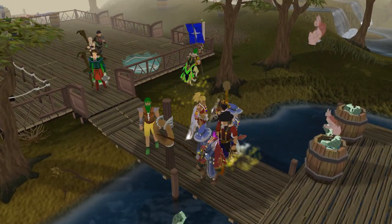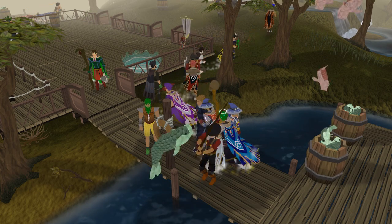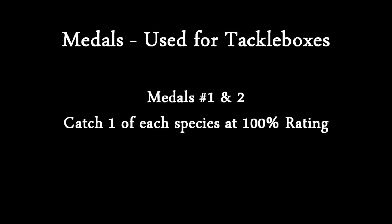First off, I'm going to talk about how the scoring system works, because I think that'll make it a bit easier for the rest of the round. In order to get the best score, there are a few different aspects. First of all, there are medals, and medals are used for buying tackle boxes. There are four different types of medals you can get per round. You have to catch all the types of fish at 100% rating - if you catch all the types of fish with the exact correct combinations of fishing stuff, you get 100% rating on them. If you catch one of every type of species at this rating, that gets you two medals, which you should be able to get every single round.